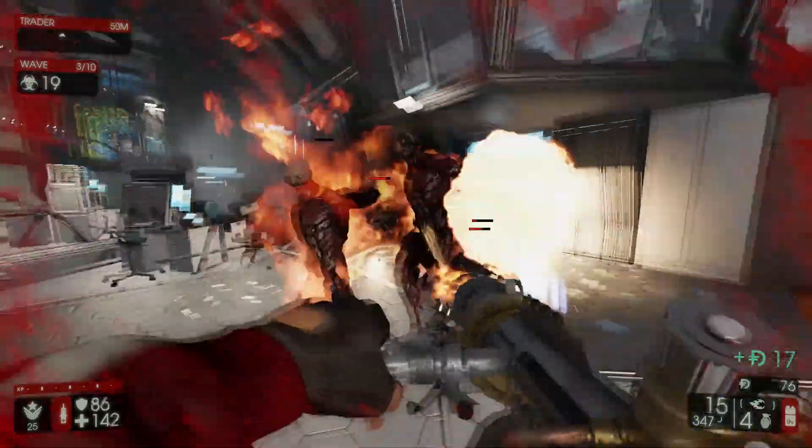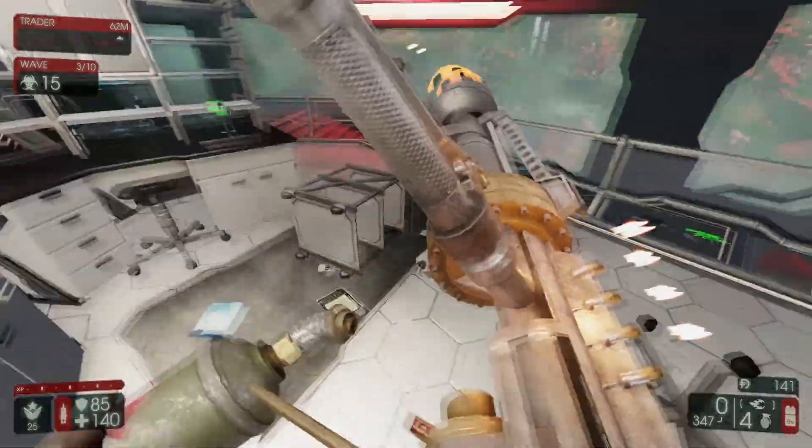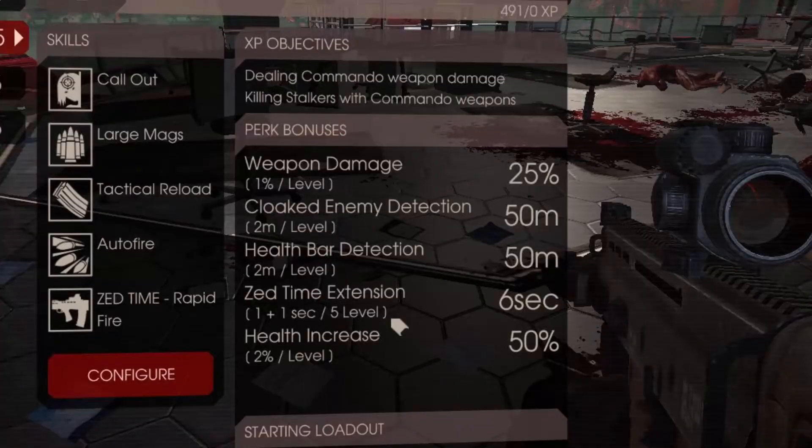The Commando specializes in many other things. They have special perks that give them bonuses, and a few other things. What you are seeing on the screen now is the bonuses that the class gets after leveling. At level 25 you get 25% bonus weapon damage. You get to see cloaked enemies from up to 50m, and you get health bar detection up to 50m, which is very useful at a high difficulty. You also get to extend Zed time — that is slow motion — for up to 6 seconds, and you get 50% increased health.